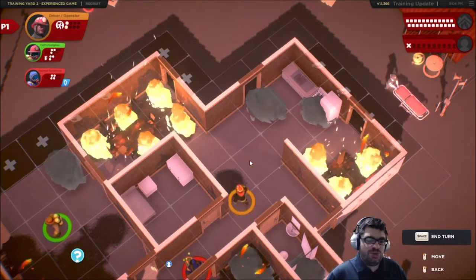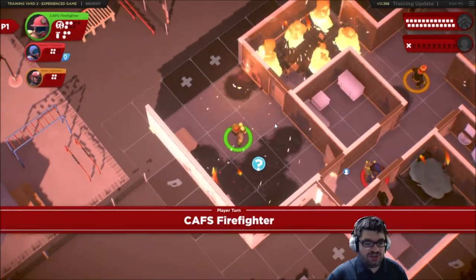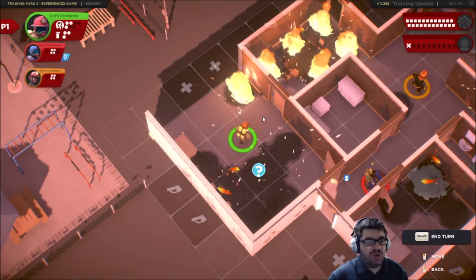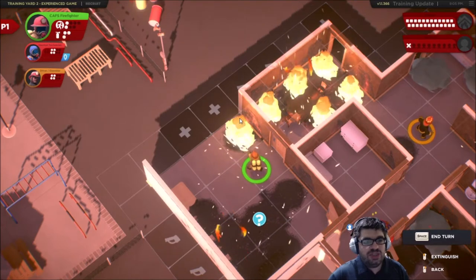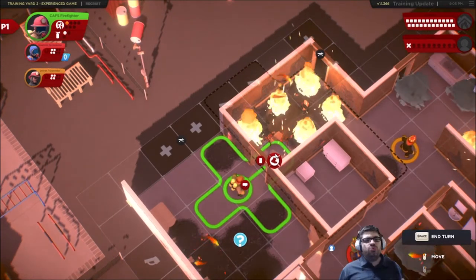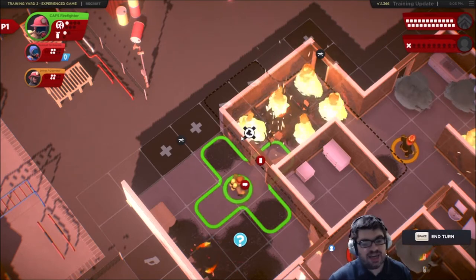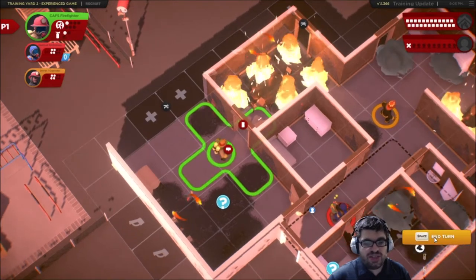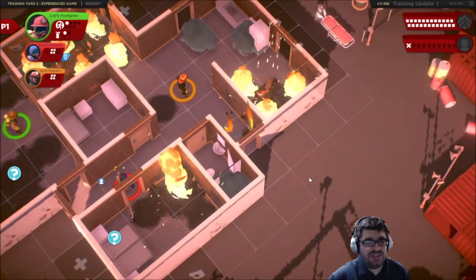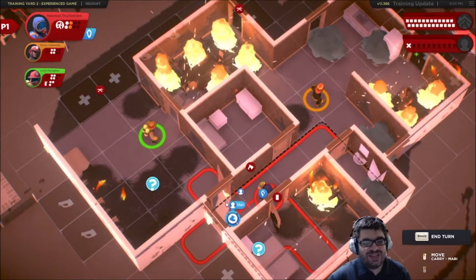We'll extinguish that, spend an action point to open this door. I can move through this door and turn one of these into smoke, but if fire spreads and hits this guy he's going to be down. So I'll leave him where he is. Bad — hotspot, that means it bounces. Another hotspot was created there too. This is going so badly right now. We're going to move this guy out of the house — we need to bring the stretcher over here, but that'll cost action points.